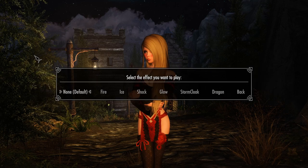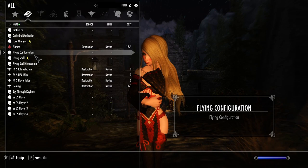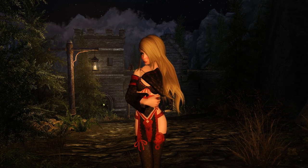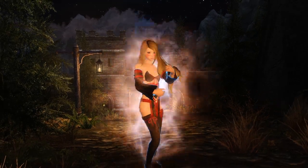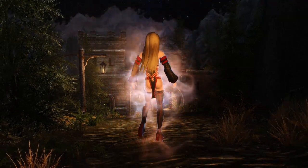Under Effect, this is really cool — you can set it so that your character will be on fire, or ice, or glow, or a dragon. Look at that — yeah, let's choose that. Alright, let's go back to our power menu and select the Flying Spell. Let's activate it. Look at that — zoom out a little bit. Isn't that cool? Your character starts to hover.